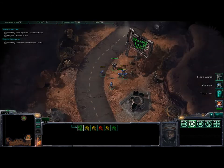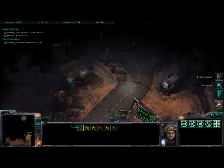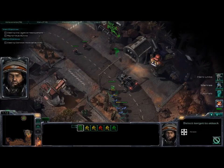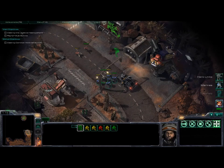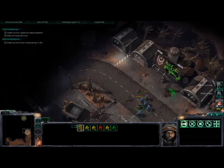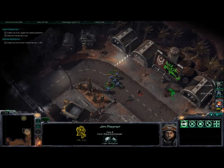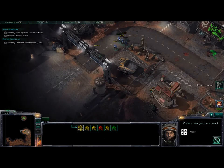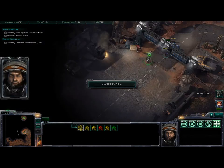I place the guy with less health in the back, and the other one in front. The second wave of enemies is going to come from the back in about 5 seconds. Raynor is taking damage again — put him in front one more time. This is going to be a big pool this time, a lot more enemies, but we're gonna get some help.